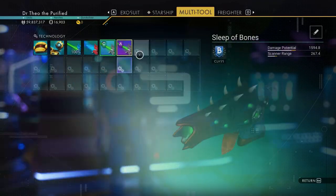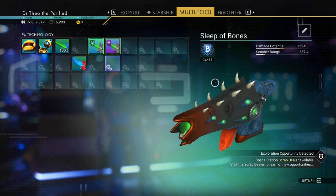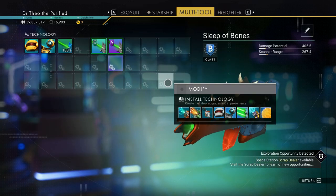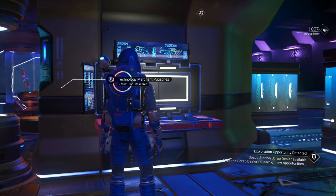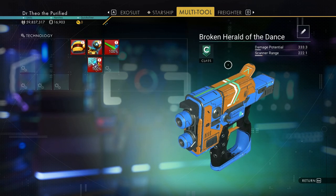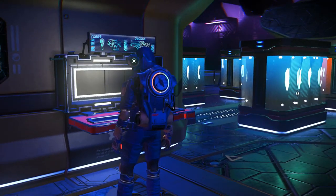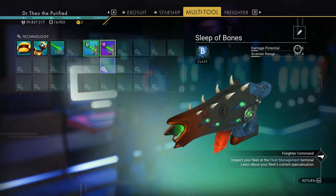Let's see what kind of damage this makes if I take out the bolt caster. Look, it's got a base damage potential of 405 — that's not bad at all. For comparison, this one has 333 as the damage potential. Just to give you an idea: the Sleep of Bones has 405 versus 333.